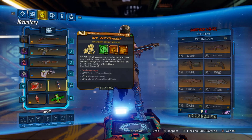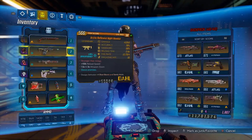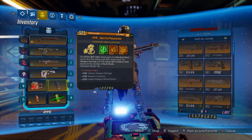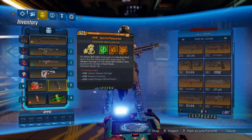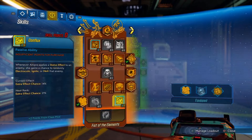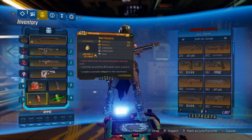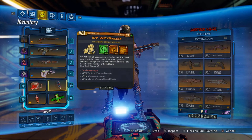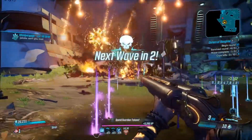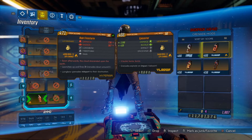Next, we want a Phasezerker Class Mod to give us plus 5 to our Max Rush Stacks, so we can have a maximum of 30 Rush Stacks. We also want to make sure we have a Phasezerker Class Mod that gives a boost to Conflux, so we can randomly apply a second status effect when we apply a single status effect. For the Grenade, you want any large scale AoE Grenade. I use a Rain Firestorm to make the battlefield the worst for myself and my enemies.